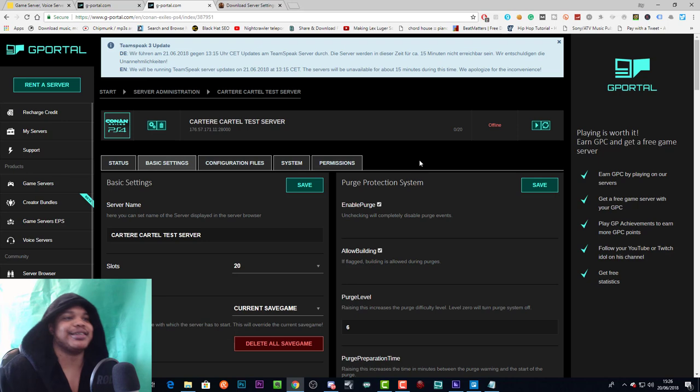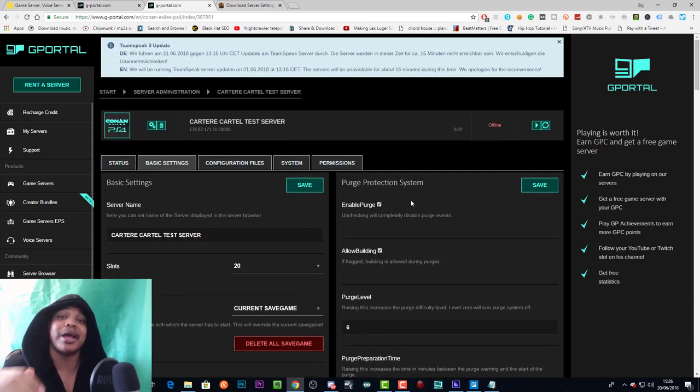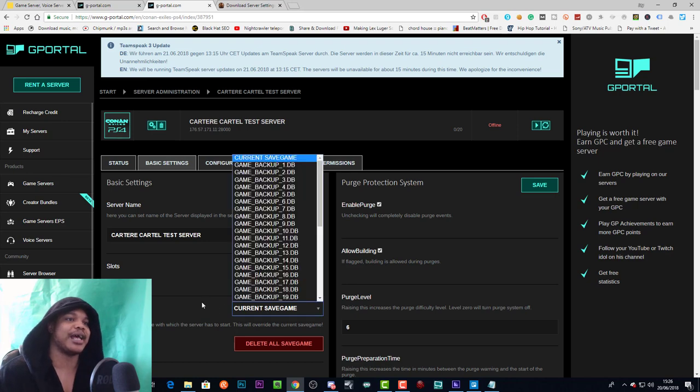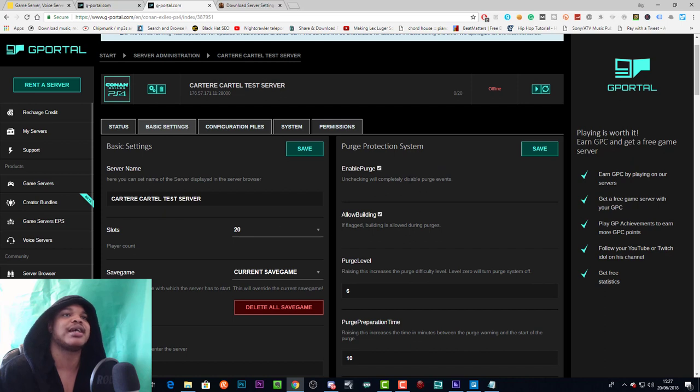We're going to walk through pretty much every setting, so this may take a little while — bear with me. You will need to know what all these things mean, so watch until the end. Server name, slots — you should already know what's going on there. You can back up or wipe your server through the current save game option, go back to an earlier backup, or delete all save games and start fresh.